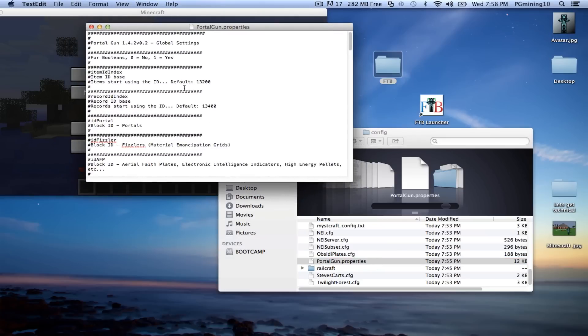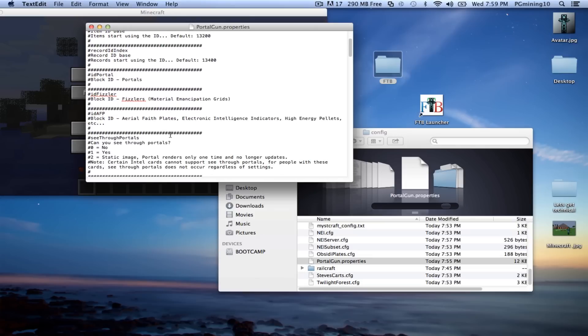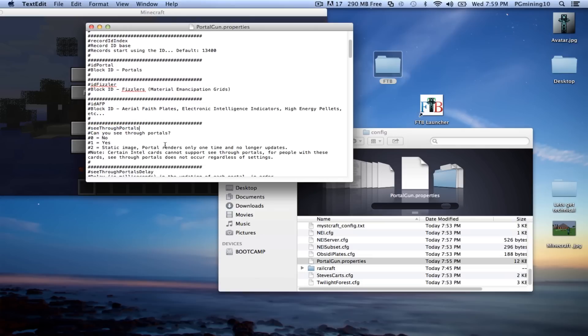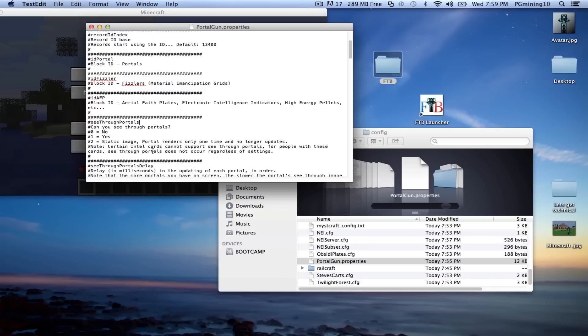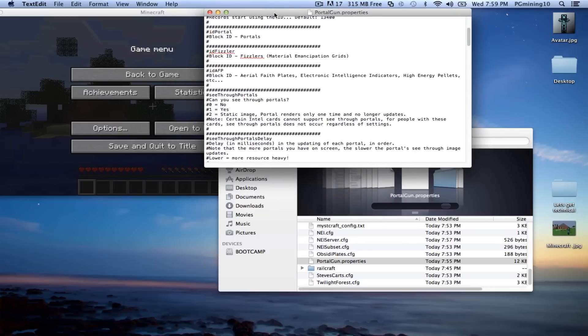Scroll down a little bit until you can find the see-through portal setting. It says: can you see through portals? Zero equals no, one equals yes, and two equals static image — the portal renders only one time and does not update. Certain Intel cards cannot support see-through portals; for people with these cards, see-through portals do not occur regardless of settings. So this does depend on your graphics card, but if you want to try it out, this is how you do it.